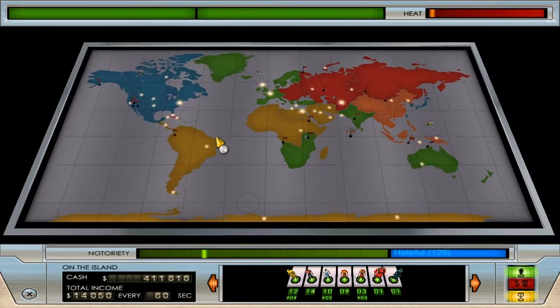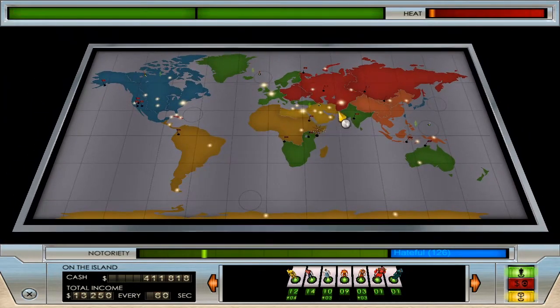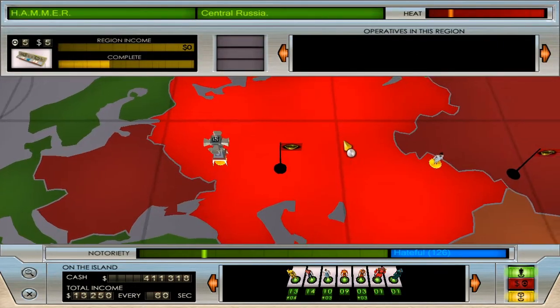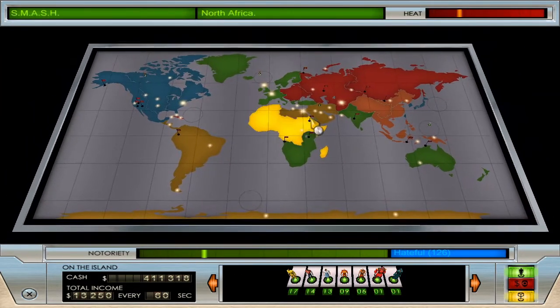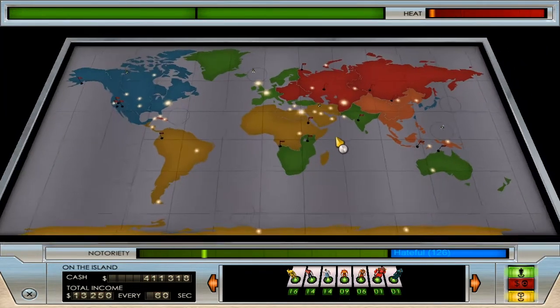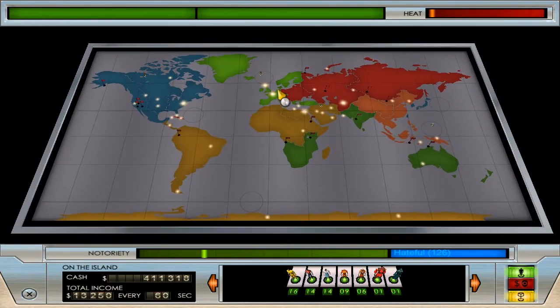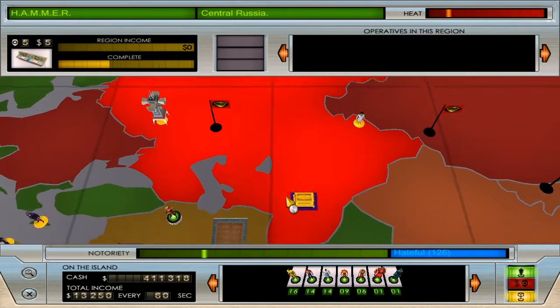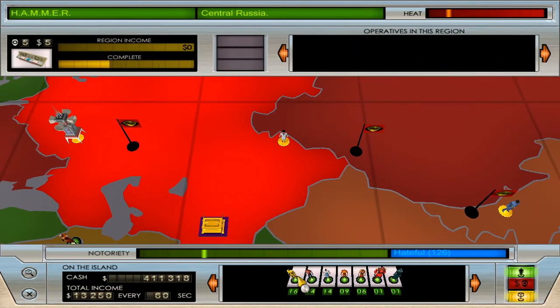We've got a totem in there. I still only have the one revealed. I have the location of all four totem pieces: one in central Russia, one in the Middle East, and one on the west coast, but I don't have any of those missions lit up yet. I don't know if I need more notoriety or what. I've got to pick a thing to do, so we're going to go after this scientist.